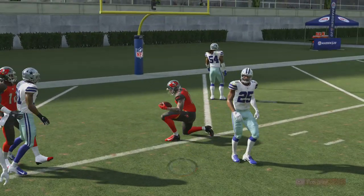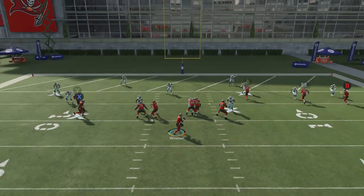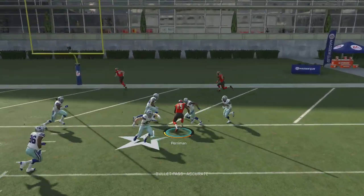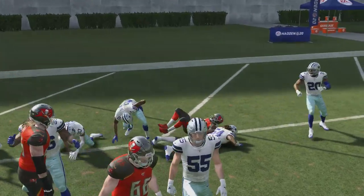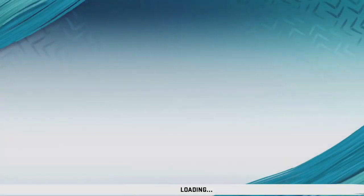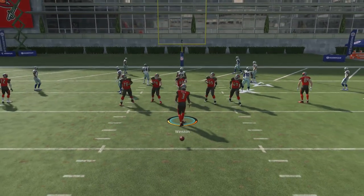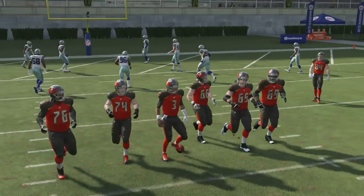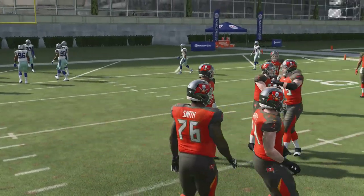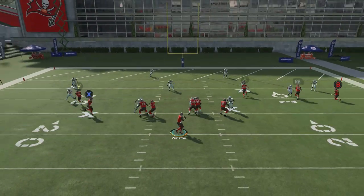Now if your opponent is user-controlling somebody to cover that X receiver, just go ahead and hit the guy underneath — a lot of times you get four to six yards. I also want to show you that if you respot the ball, you can be pretty far out, like the 12 or 13 yard line, and it's still going to work. Obviously passing gets harder as you get closer to the goal line.